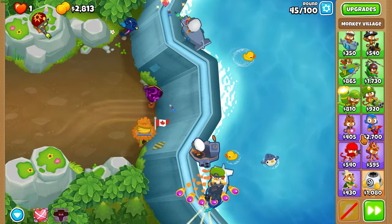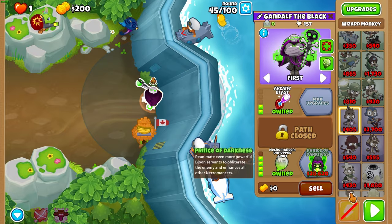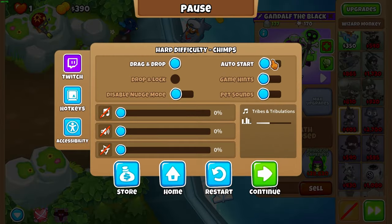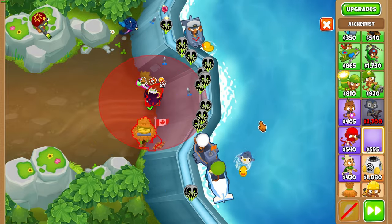You don't have to place your village that low by the way — you can place it a bit higher, that's fine. Get necromancer at the end of 45, and now you can turn auto start back on because necromancer is good.